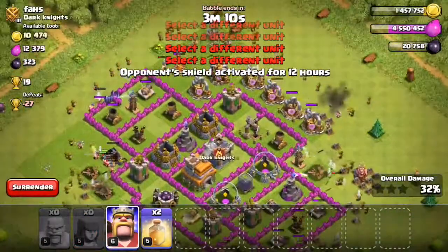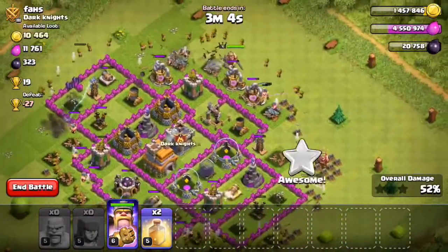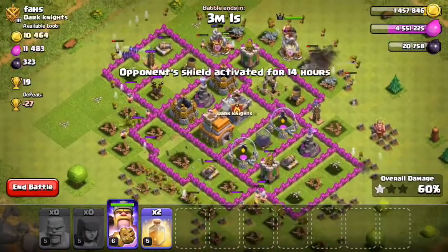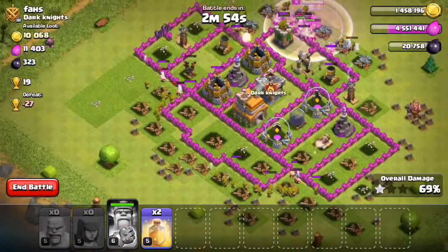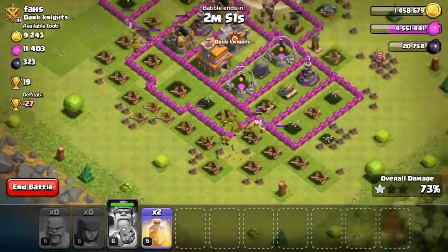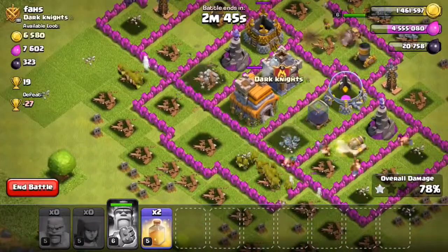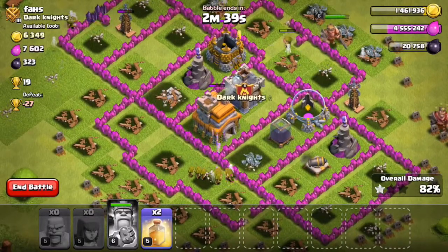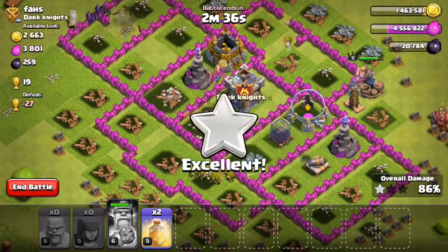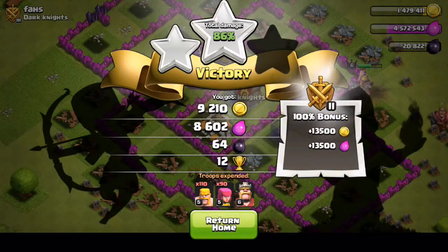I think we're going to need the most help over here. We're already at 43 percent and we got a star. Let's just play this out and see what we can do. I'll use the rage. We're at 67 percent — that's pretty decent. We might be able to get to the town hall. Yes — that's a two-star guys! I just went all the way around the base and grabbed a two-star. We can't get a hundred percent so we'll end it here. Two stars, 12 trophies.